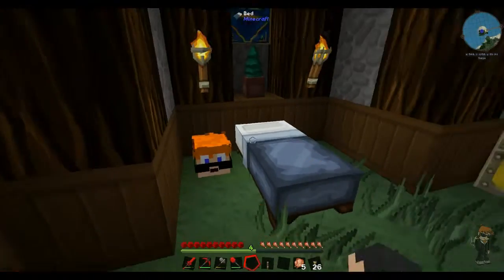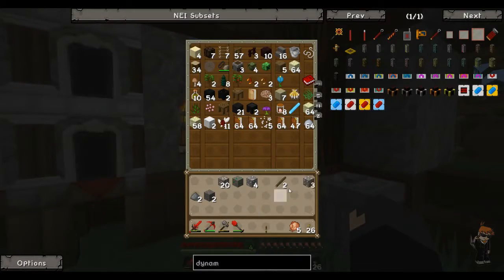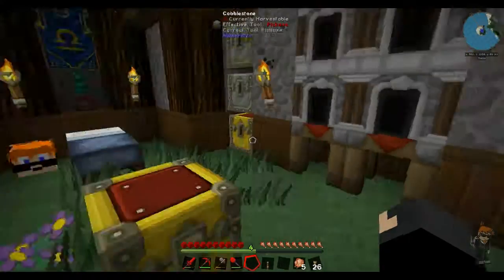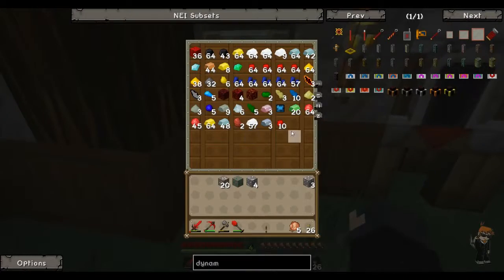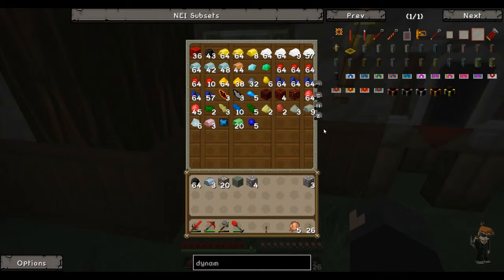We're just going to plonk him there and today we're going to start on hopefully getting a quarry together - and I'm going to say hopefully one more time. We're probably going to take a stack of coal with us because we're going to go to the house. I really don't want to be doing this manually.